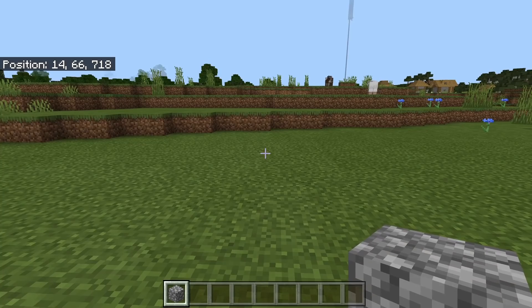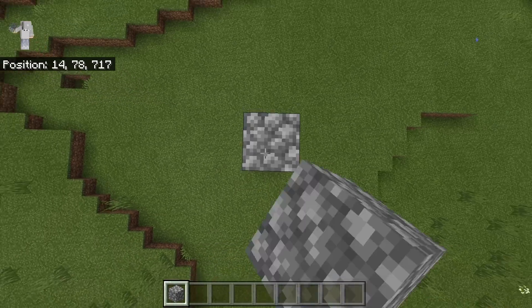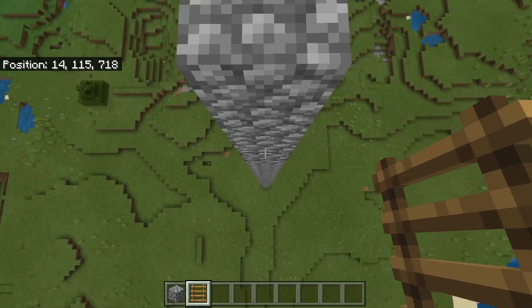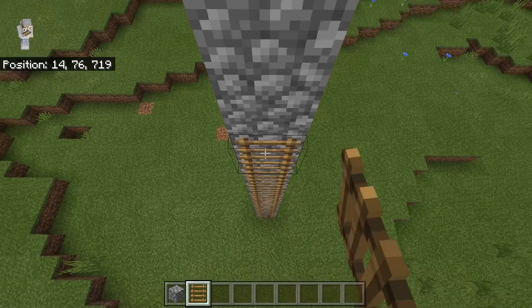The first step is to take some solid blocks — you guys can use any solid blocks that you want — then build up 50 blocks. The reason why we're doing this is to prevent mobs from spawning on the ground or in caves while we use the farm. Once you're done building up 50 blocks, then come back down to the bottom and place ladders until you get to the top. This will allow you to easily access your farm.